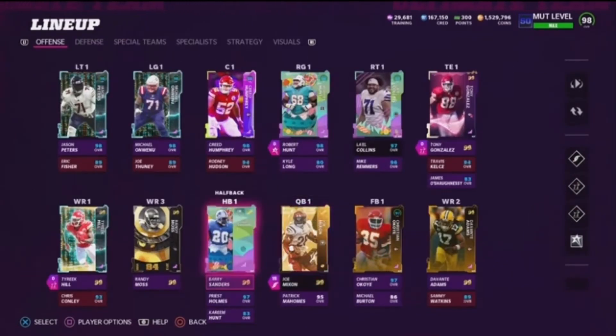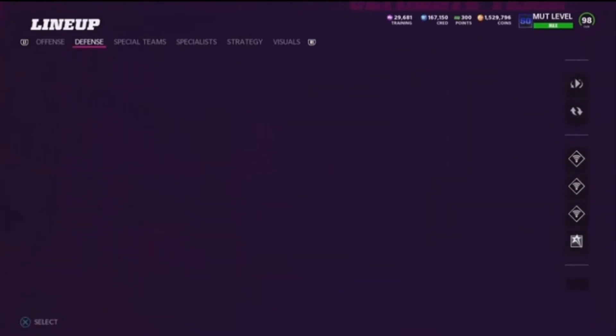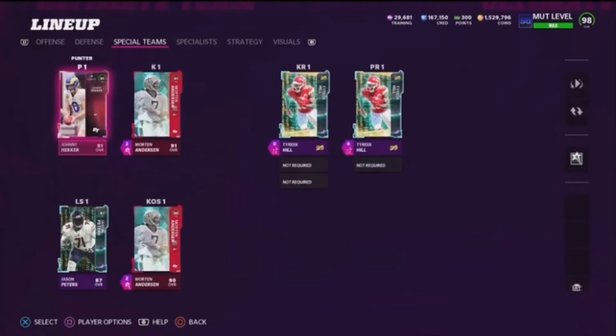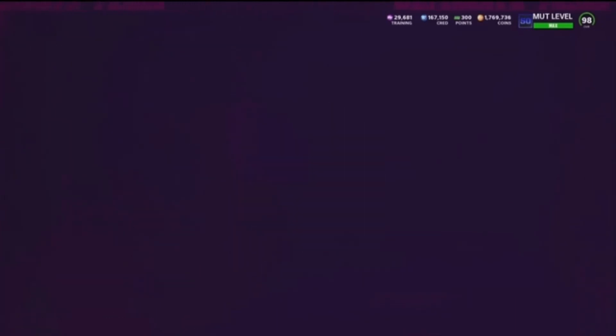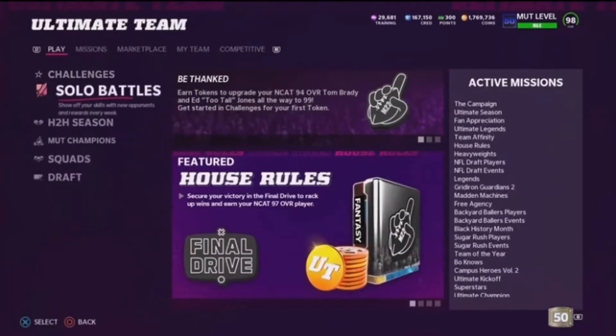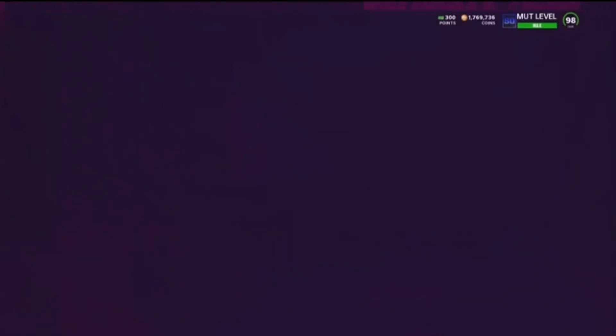For the rest of the team: we have Barry Sanders at running back, Tony Gonzalez got a card. Here's the rest of the team if you want to look at it — I also tweeted it on Twitter. Thank you Game Sports for dropping training variety packs. We're gonna hop into some weekend league games and see how Joe Mixon does, so let's get it!